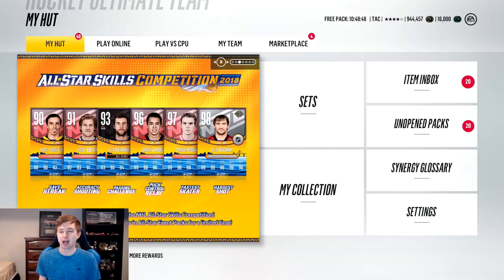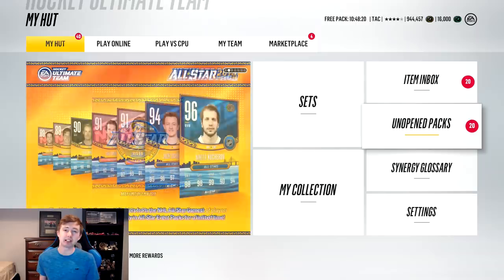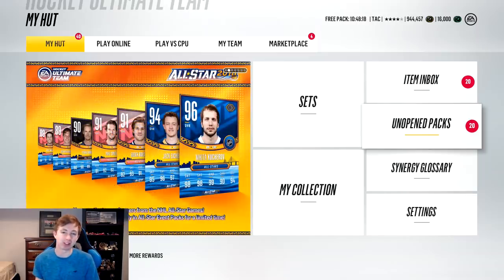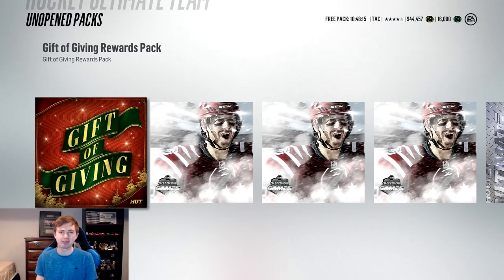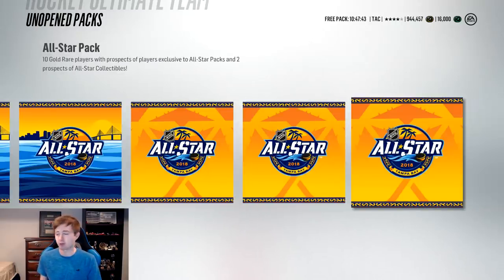How's it going guys? As you can see, there are a ton of All-Star cards out right now from the weekend — both the skills competition and the actual All-Star game. EA even released Ultimate Packs yesterday for the first time in a while. We've got a ton of packs to open up here. Hopefully you can get one of the All-Star cards — I think the 97 McDavid is the best one, he now has five synergies and is worth almost a million coins. I actually still have my gift-giving packs to open, along with CS rewards packs.